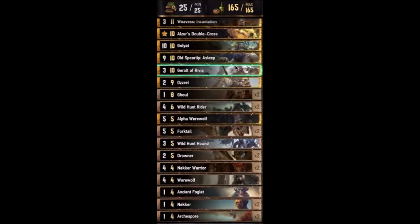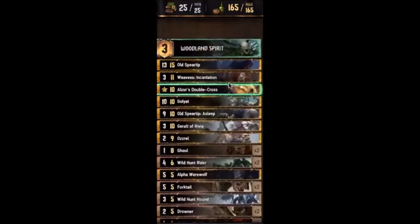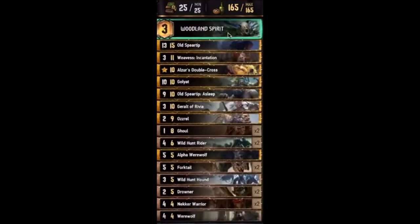You get these down, play your big stuff and steamroll. Wild hunt riders is a nice little thin because you're usually going to have the biggest unit on the board, so you get to pull two of those out and thin the deck a little. There are no witchers in this deck other than Geralt, but he's just there to kill something super big — usually a big swing. There are a couple immune units to use woodland spirit's ability on, or you can make a really big Weavis incantation to eat something like old spear tip for a huge swing. That's the list.